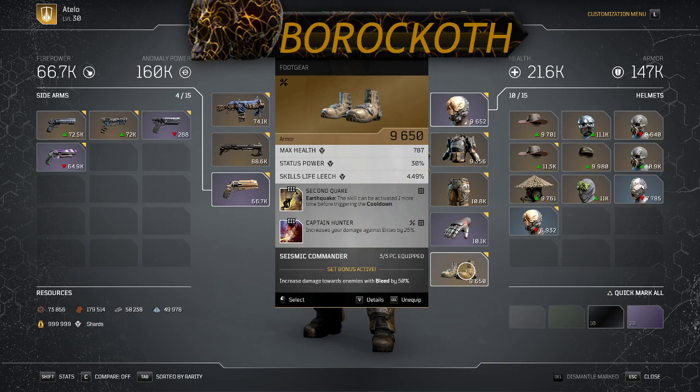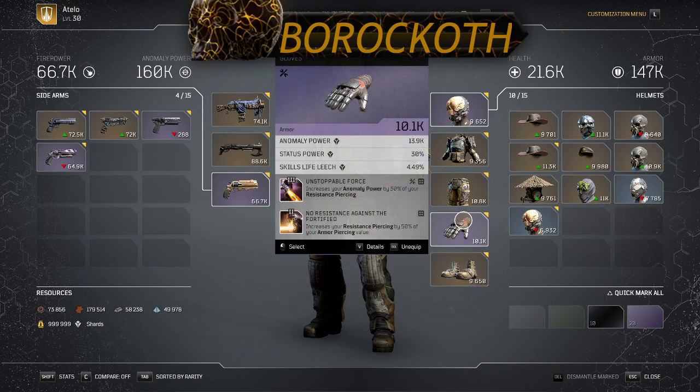So you increase your anomaly power by 15% of your resistance piercing — so if you had 40% resistance piercing it will increase your anomaly power by 40%. Also, the node 'Fortified' increases your resistance piercing by 50% of your armor piercing value. So you want to get some armor piercing — but not through the skill tree, I'll show you how to do that. If you get armor piercing, you gain more resistance piercing, and if you gain more resistance piercing, you gain more anomaly power.